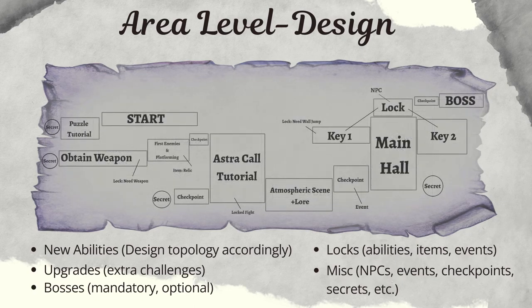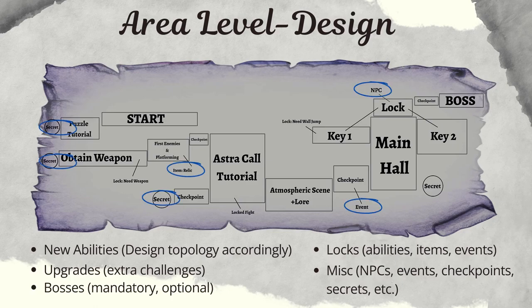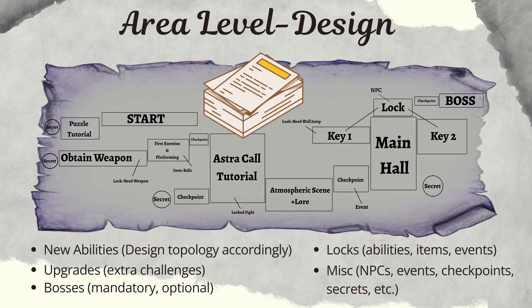When you have your general layout set up, you can then break it into parts — these will be your individual rooms or scenes of the level. This process becomes easier with experience and multiple iterations. At this point it is good to keep in mind the relative size of the character so you can have a general idea of the spacing. Note that I am marking the lock points of the level. These are points that block the player's progression and can be overcome either with new abilities, items, or events. Finally, I also like to mark other miscellaneous stuff like NPCs, events, checkpoints, and secrets. All the details will be in the documentation files which you should write about your designs.